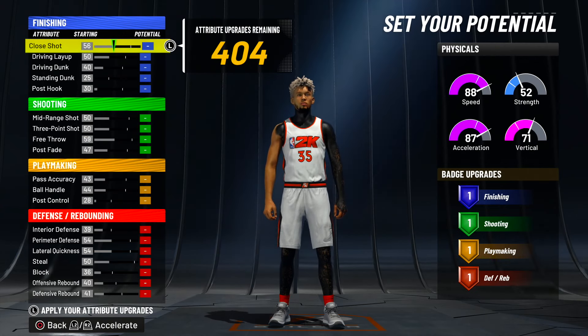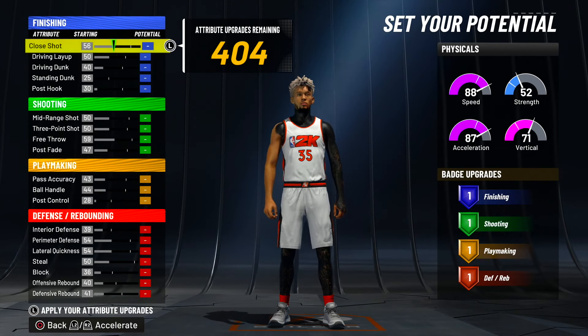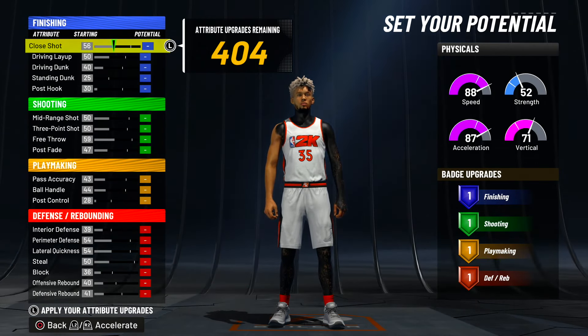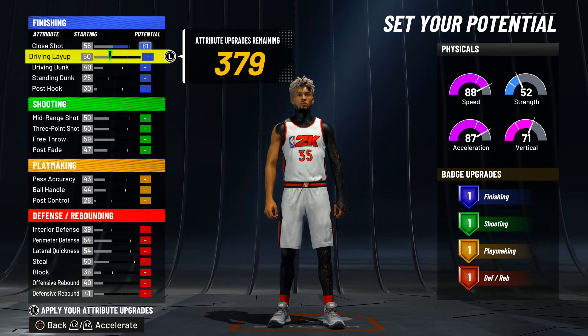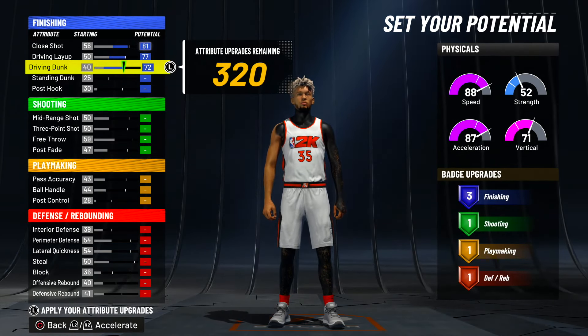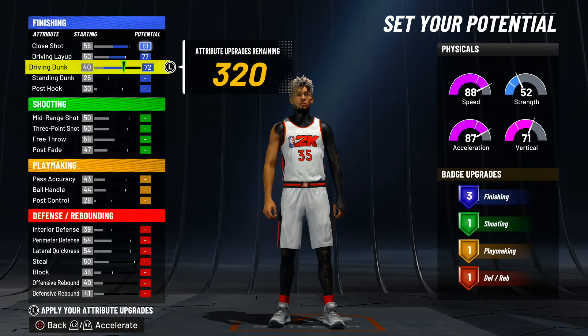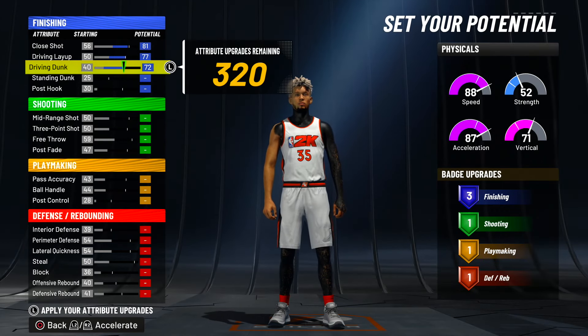So when you're upgrading this player, make sure you guys do everything I'm about to show you so you can get that two-way three-point playmaker name. So for finishing, we want to make the close shot at 81. You do want the street finishing badges, so we have to upgrade close shot to 81. Driving layup — max it out. Driving dunk — max it out, and we get three finishing badges. This build gets quick drops off one, and you guys know quick drops off one is unblockable. So quick drops off one with Limitless Takeoff — easy dunks on this build. This build can really finish.